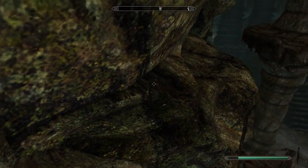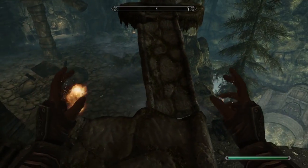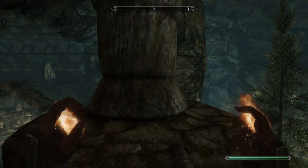And then if we turn around we just need to jump across those broken down pillars. So make your way off in this direction, jump over here, and run and jump over here.